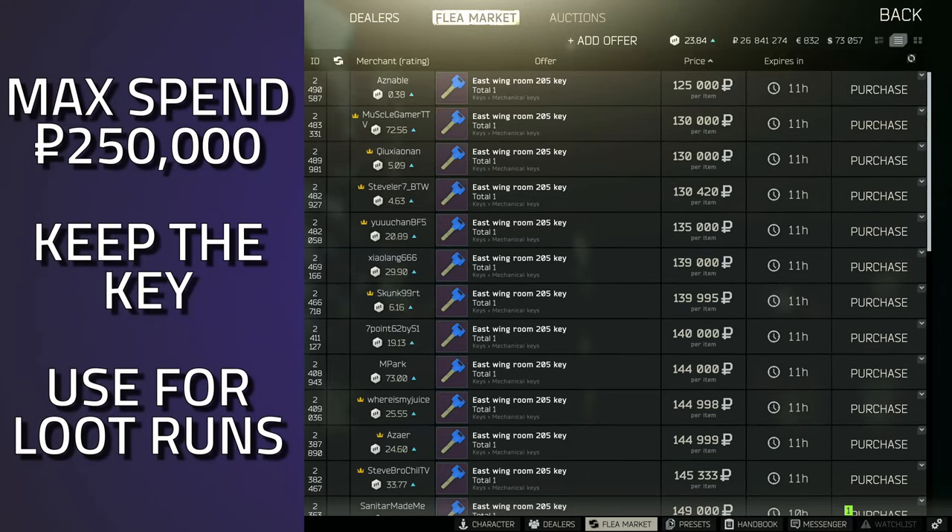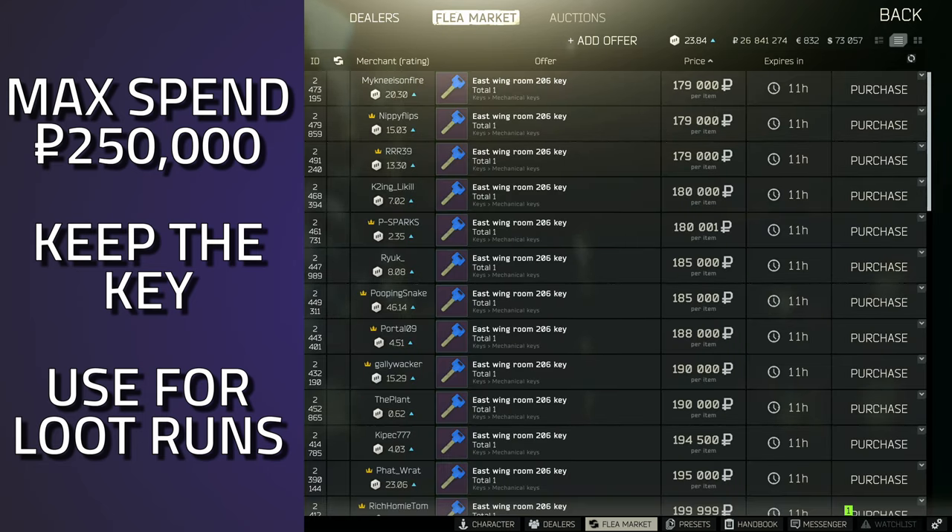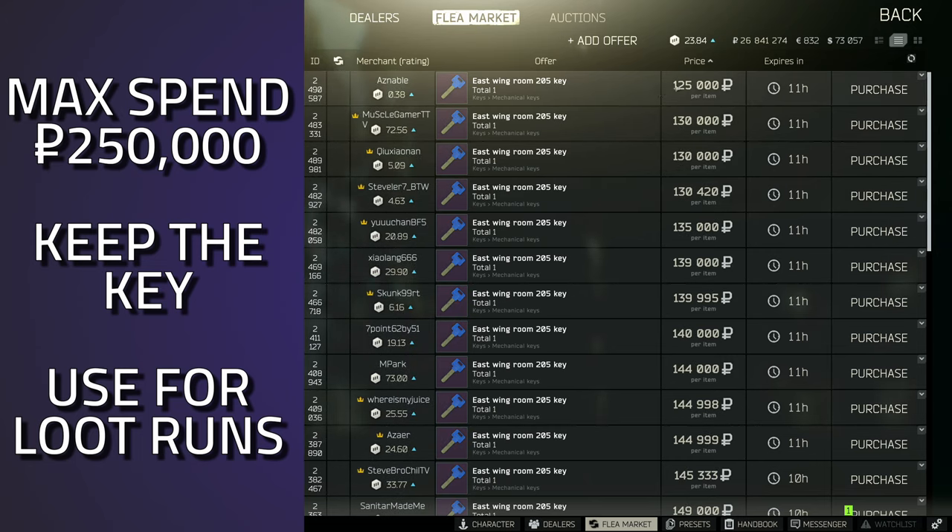This key is currently going for around 125k to 150k. The first thing I'd say is make sure you check the opposite key — East Wing Room 206 — to see which one is cheaper. In this case 205 is cheaper, and at 125k it's actually a pretty good steal. I'd pay anything upwards of 250k for this key. The loot on the bed, the weapon boxes, the medical spawns, the silenced AK-74 UB, and the high value spawn in Room 206 make it definitely a key to keep on your loot runs. I'd highly recommend it — keep either 205 or 206, there's no point having both.